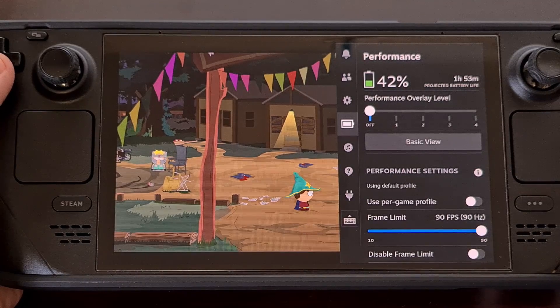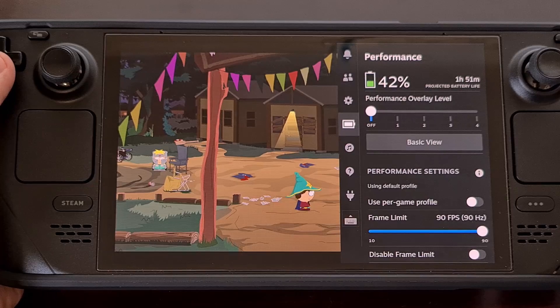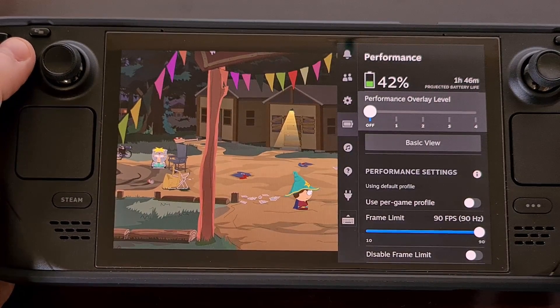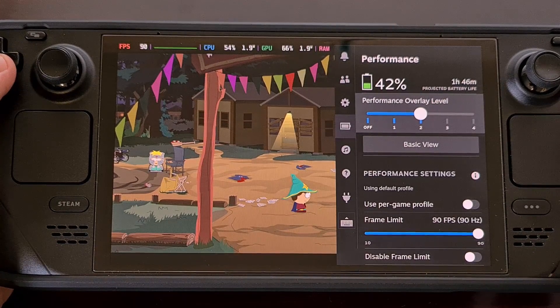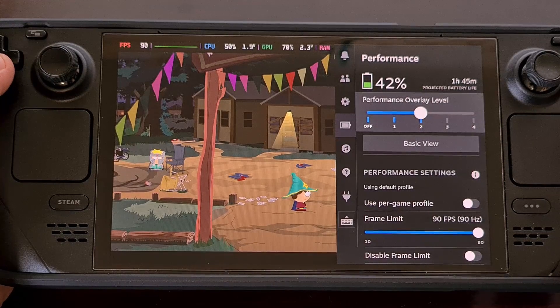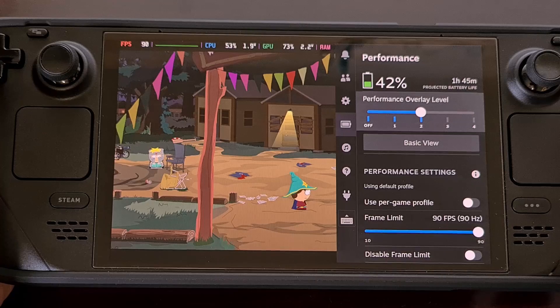Make sure that the performance tab is selected so that you can see these features. While you don't have to set the performance overlay to a high level, it can help to visualize what we're doing here. At the very least, enable it to level 1 so that you can monitor the changes that you're making.